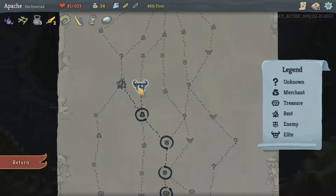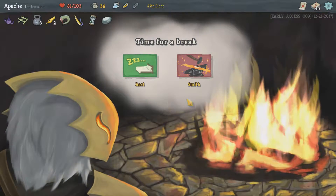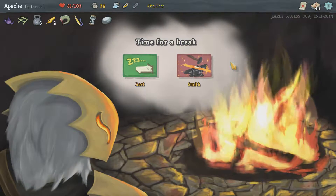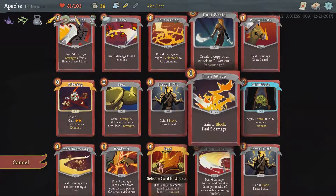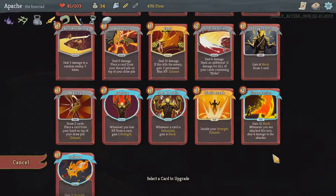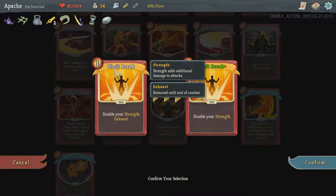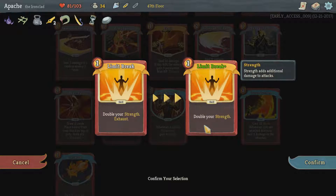How are we feeling? Big boss or rest? This is the way where we're more likely to win. There's no more combat to the boss and we're going to heal up before the boss anyway. So we can actually start upgrading cards now — this is quite huge actually, we've got two chances to upgrade cards. What is Limit Break? Double your strength — and it doesn't exhaust. Wow, okay — so that becomes exponential.